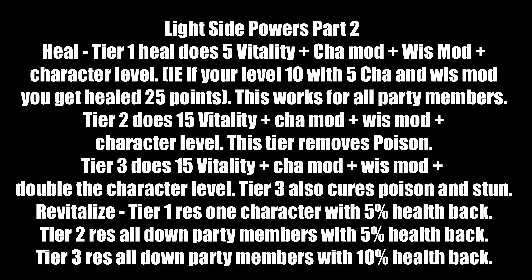Heal at Tier 1 restores 5 vitality plus charisma mod plus wisdom mod plus character level for the entire party. For example, at level 10 with a charisma mod of 5 and wisdom mod of 5, you get healed for 25 points. Tier 2 heals 15 vitality plus those modifiers and removes poison. Tier 3 heals 15 vitality plus those modifiers plus double the character level, and also cures stuns. Revitalize at Tier 1 resurrects one downed character with 5% health back. Tier 2 revives all downed party members at 5% health, and Tier 3 revives all downed party members at 10% health.